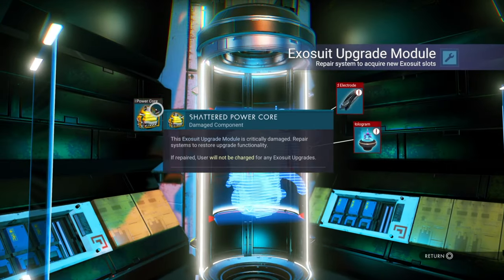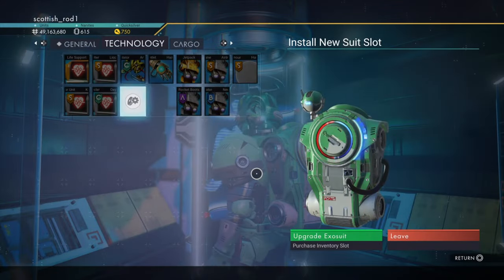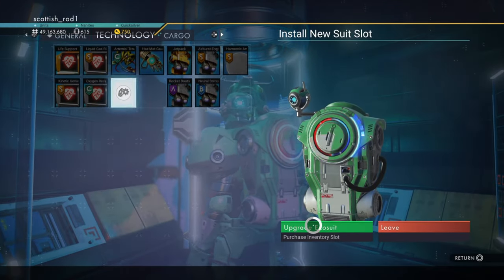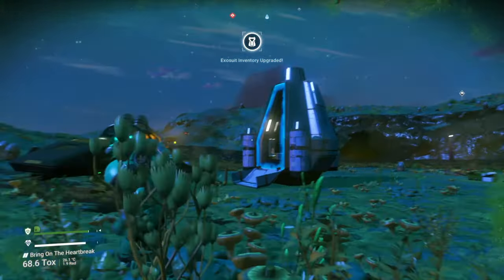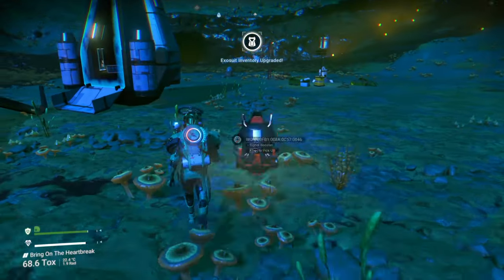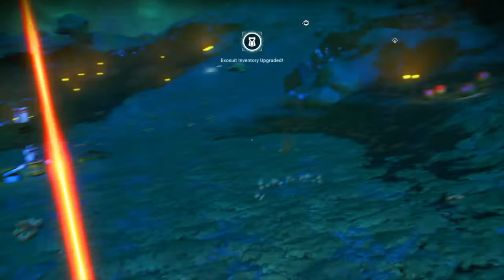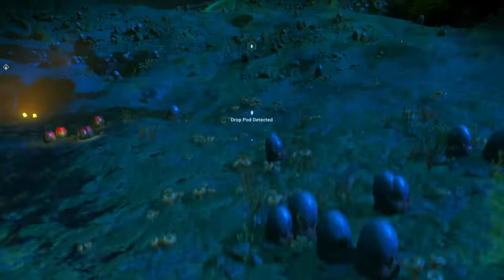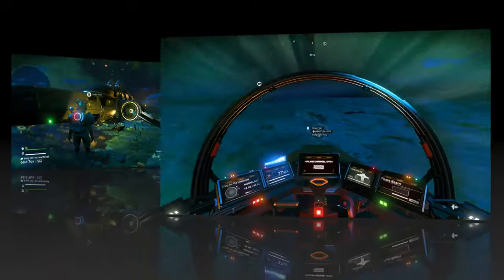Let's get our exosuit upgrade. Oh look — big worm! Put down our signal booster and move on to the next drop pod coordinates.